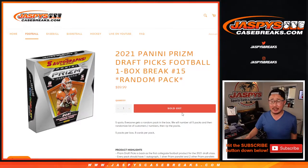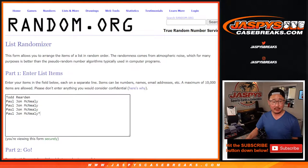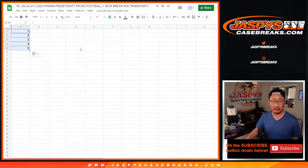Hi everyone, Joe from JaspiesCaseBreaks.com coming at you with 2021 Panini Prism Draft Picks Football Random Pack Break No. 15. Big thanks to Todd and PJ for getting on this one.